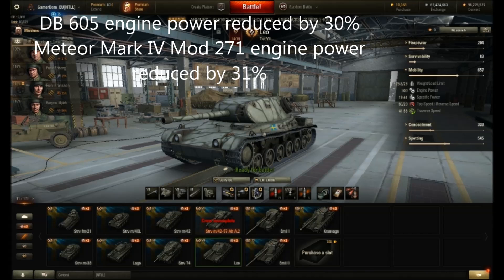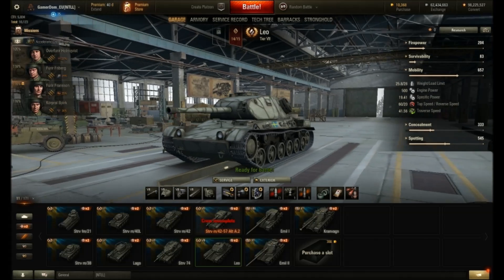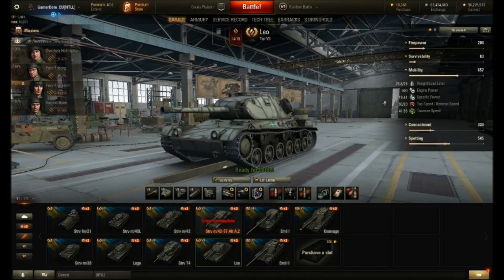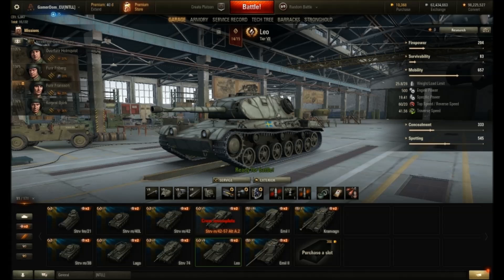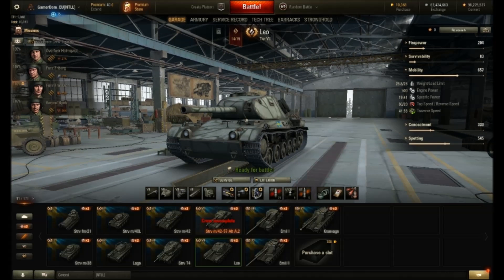This is the tier 7 Swedish medium tank, the LEO. They've drastically reduced its engine power from 650 with the top engine to 500 horsepower - a big drop. That has had a corresponding drop off in specific power ratio from 25.2 down to 19.4. It still has the same top speed of 60, reverse of 20, and same traverse speed of 41.5 - those haven't changed. It's just the acceleration, or rather deceleration in this case, which could be a problem.